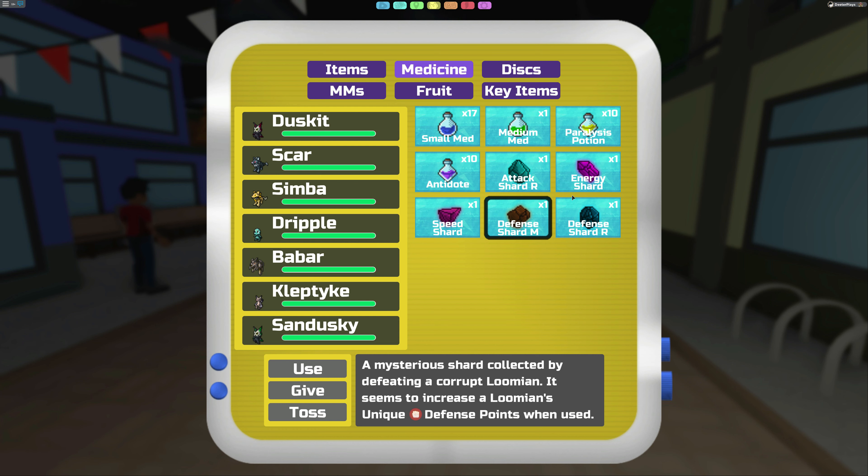I've got five of these here. They did an update so that the first corrupted you encounter no longer drops one — to prevent people from farming them on alternate accounts and trading them over for an unfair advantage. The Attack Shard R, for example, increases the Lumine's unique special attack points. If it's R, it affects special attack or special defense. If it's M, it affects normal defense. A Speed Shard raises speed points, and an Energy Shard raises energy.